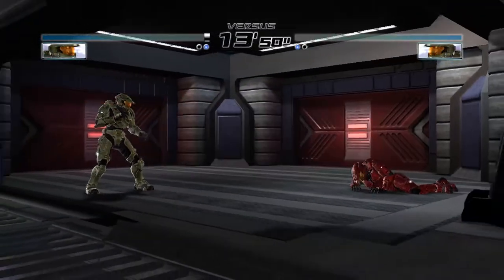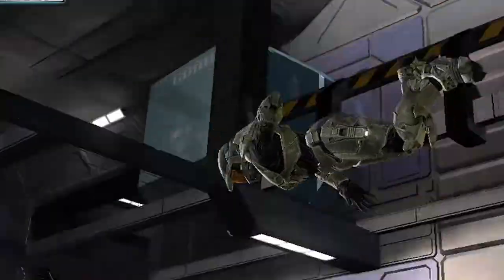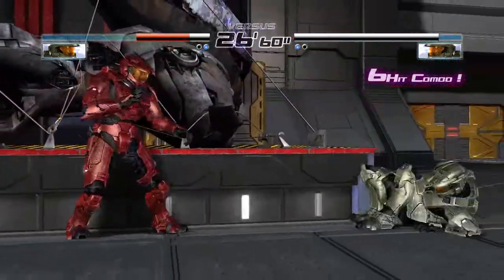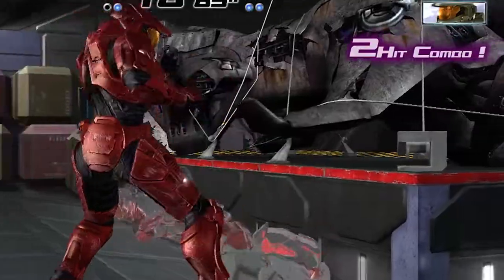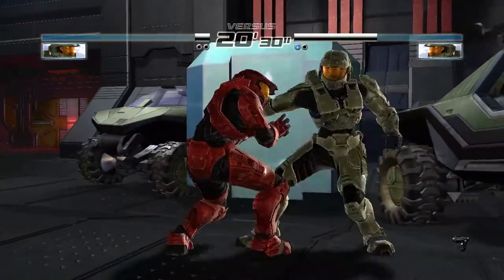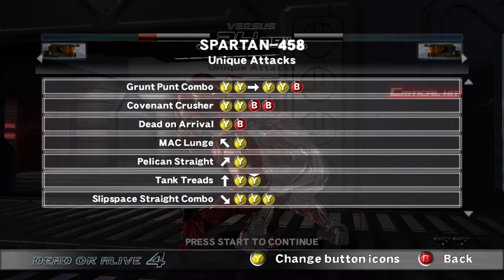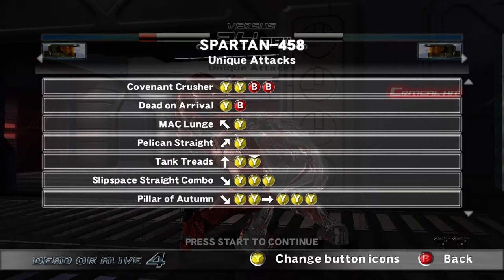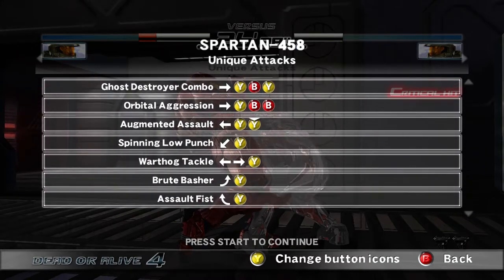I looked at the combo list and it didn't seem like there were really any combos unique to Halo. One thing I do like about this game is that you can get thrown off the map and travel to different locations — pretty cool. I found that the Spartan also has camouflage, I actually didn't know that. And we've got the combo list with funny little names: Mac Lunge, Pelican, Pelican Straight Slip, Space Straight Combo, Assault Fist, Spanker Lunge — this is just golden.